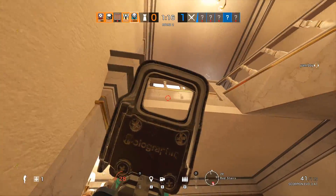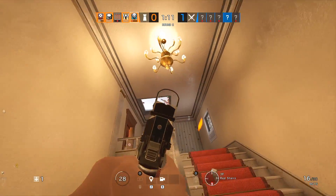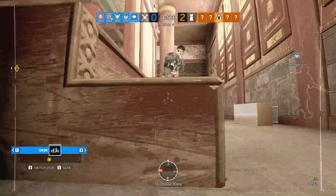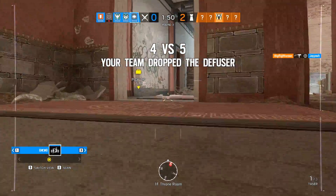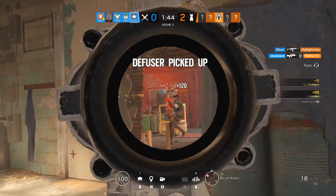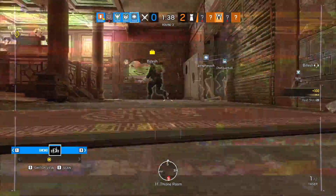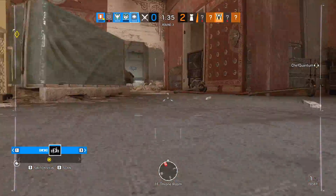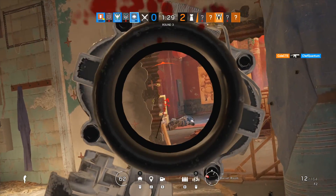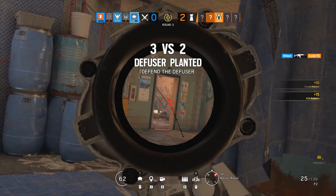Echo and Ying are the other two I wanted to focus on. Echo's drones now have lights and the interaction between him and Dokkaebi has essentially flipped — she now hard counters him — but he really feels no different to use and is just as capable as before. The devs clearly want fewer Echo bans, and this change is probably just one step toward that, though it's really reliant on Dokkaebi's pick rate in the meta.